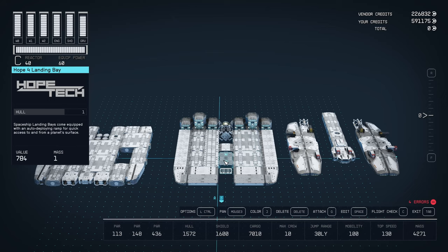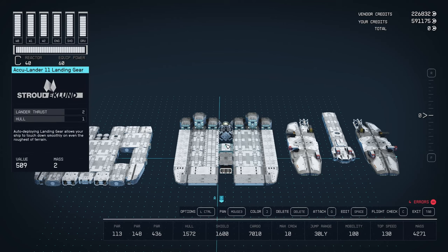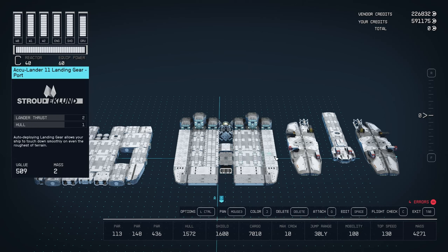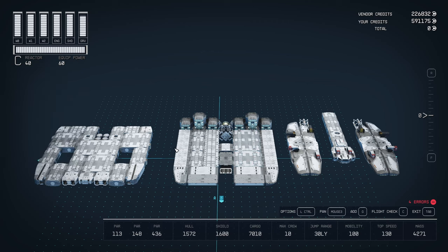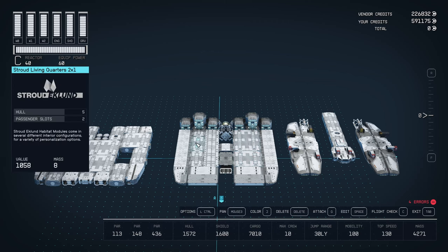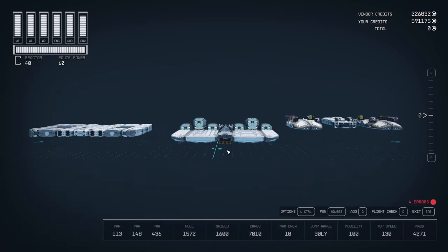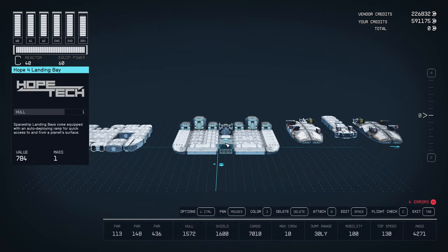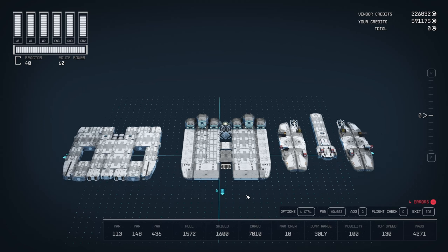We've got the Hope Tech landing bay, which allows you to enter on the main level so you spend most of your time there. This can easily be taken out — you just move one of these landing gear to the center and put a Stradekland bay in here, but then you're entering through the cargo hall or through the living quarters. I think with the look of the ship, the Hope Tech landing bay is worth using that one non-Stradekland piece.